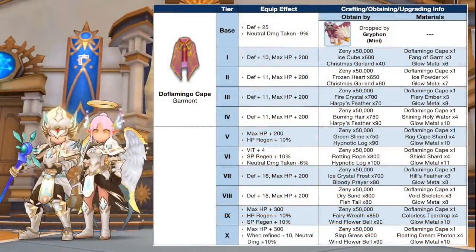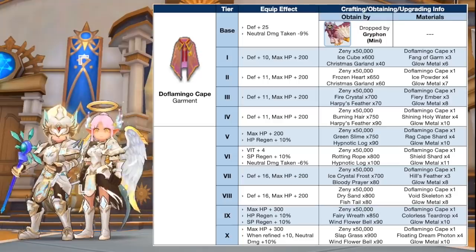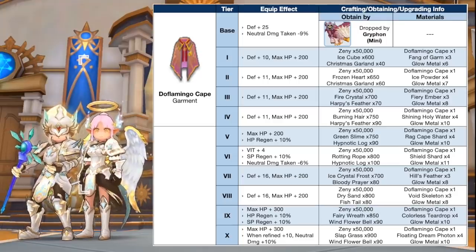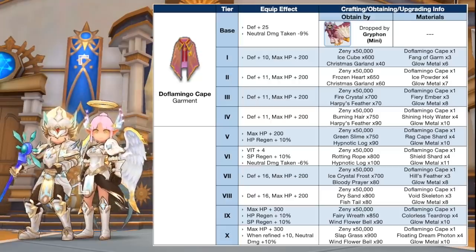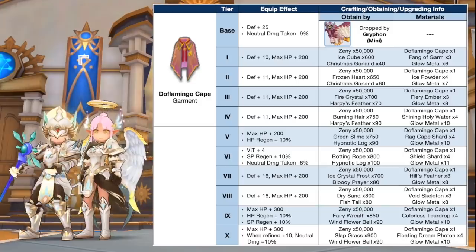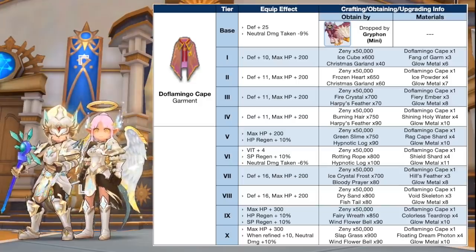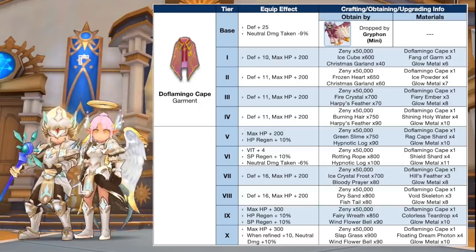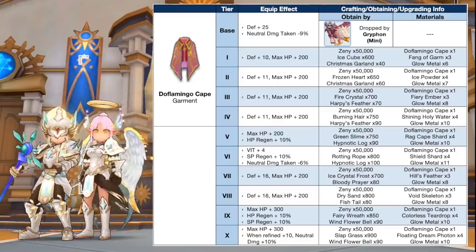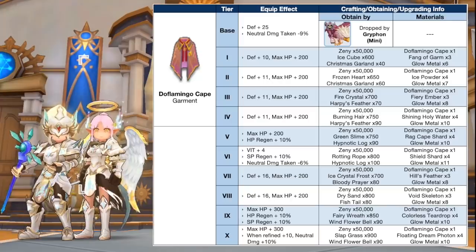Up next, we have additional tiers for Doflamingo Cape, which is dropped by the Mini Griffin. It can now be upgraded from tier 7 to tier 10 using the following materials. Notably, it will increase HP and SP regen by 10% at tier 9, and neutral damage by 10% at tier 10 and plus 10 refinement. At tier 10, Doflamingo Cape will be used as a secondary equipment for the synthesis of Ancient Cape.